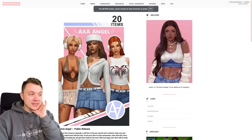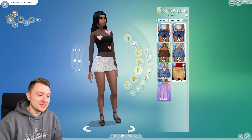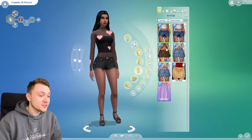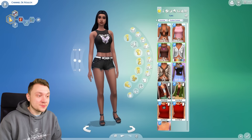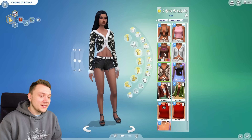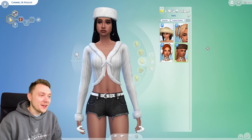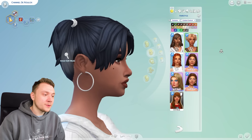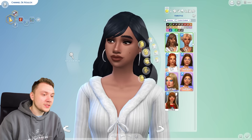For this video I've downloaded the AXA Angel set to show you. I did forget — I got a new PC, so I lost all my CC and have to do it all again. But I think the stuff in this set is really nice looking. The creator does a wide throw. I think this one comes with one of those bougie hats — there we go. I believe this specific one also came with a couple of different hairstyles as well, which is really, really cool.